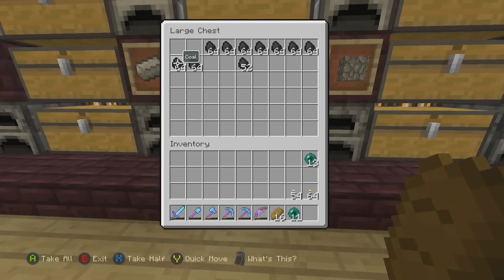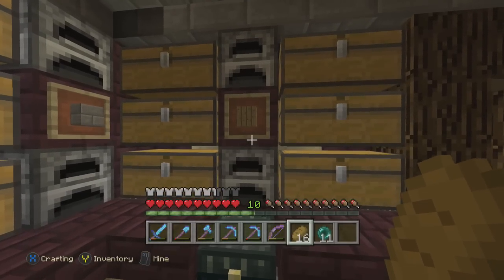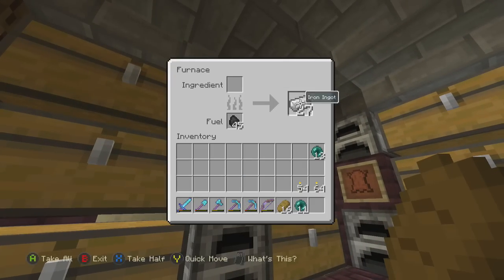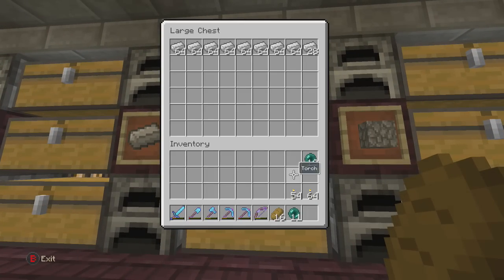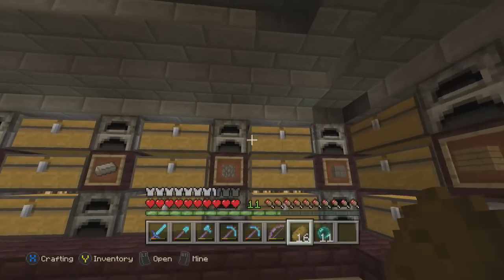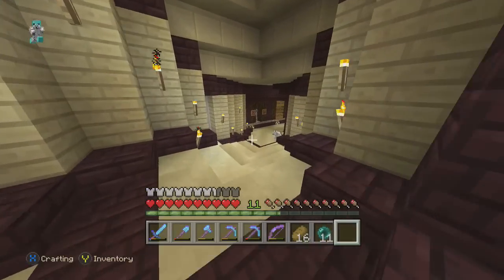I think I have some iron cooking right now. Look at all the iron we have, it's awesome. A lot of this is going to be going towards the pistons - actually, maybe only a stack is going to be going towards the pistons for the ice tray.